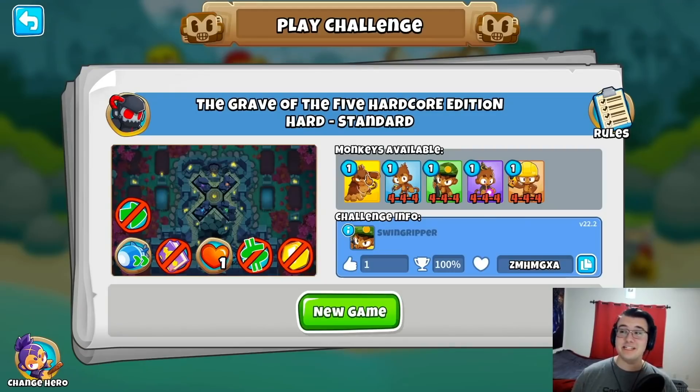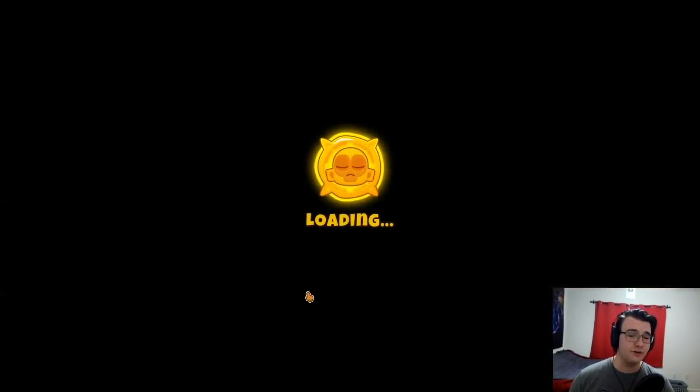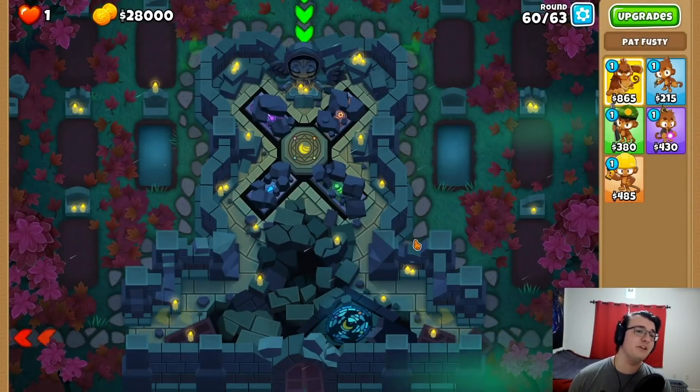You guys will enjoy this. I recently beat this guy's challenge — it's the hardcore edition now. In the past I did Churchill, then got an Arcane Spike and a Super Jug, and beat it. Now it's the same rounds 60-63, but mobs are faster and you're stuck with Pat and 4th Tier Towers only. How much harder can this possibly be than the first version?